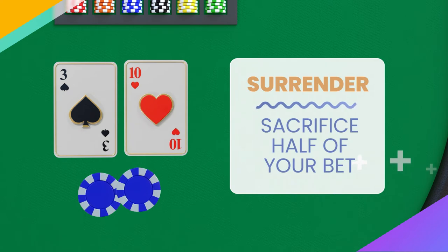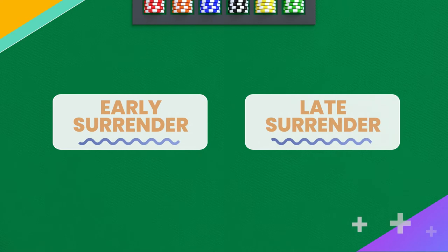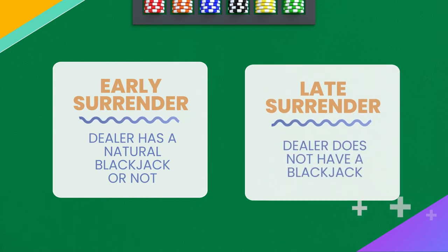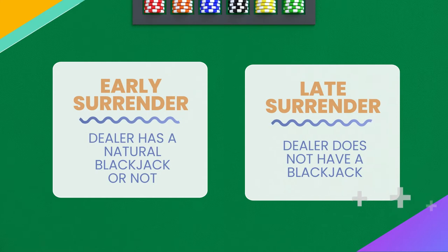Surrendering is when you think your hand has very little chance of winning and you want to cut your losses. This move allows you to sacrifice half your bet instead of losing the whole thing. There are two types of surrender — early and late. Early allows you to get half your bet back whether the dealer has a natural blackjack or not, while late surrender only works if the dealer doesn't have a blackjack. The type of surrender permitted depends on the table rules.